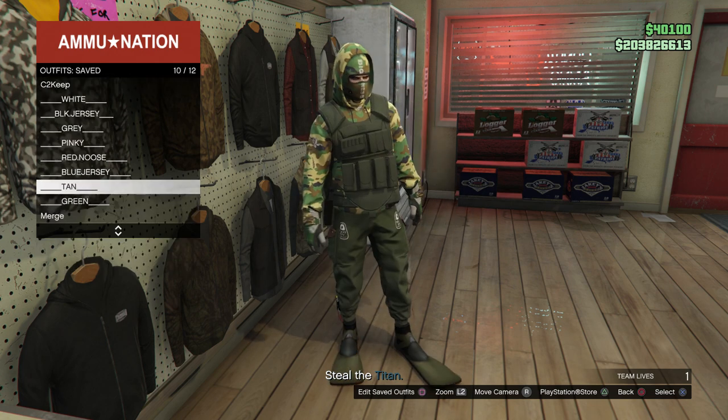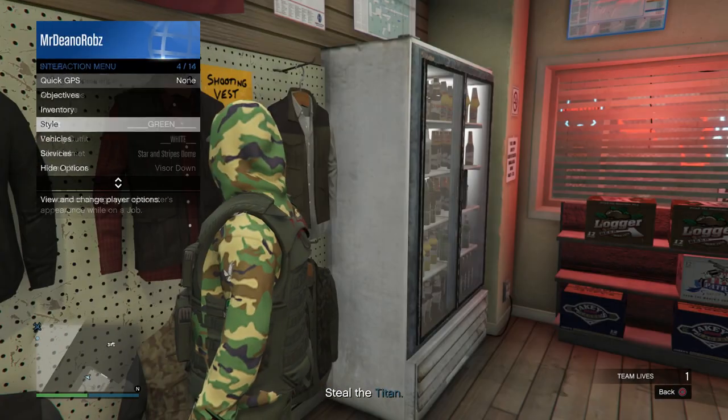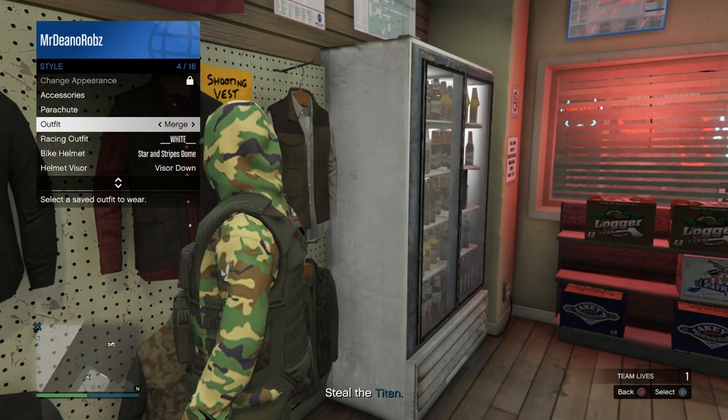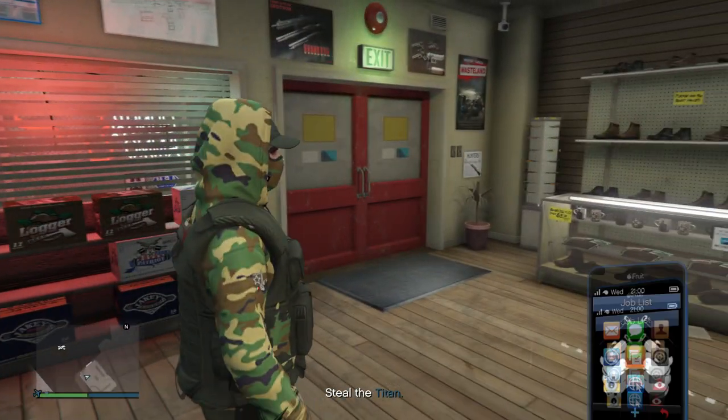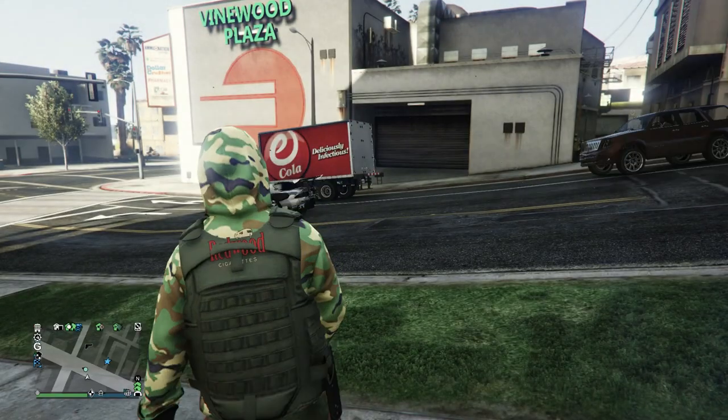If you know the glitch is working correctly, go ahead and select a different outfit, then try to select your merge outfit through the Interaction Menu. If you go to Interaction Menu, go to Style, and select your merge and it will not transfer over — that means the glitch has worked. Go ahead and quit the mission.